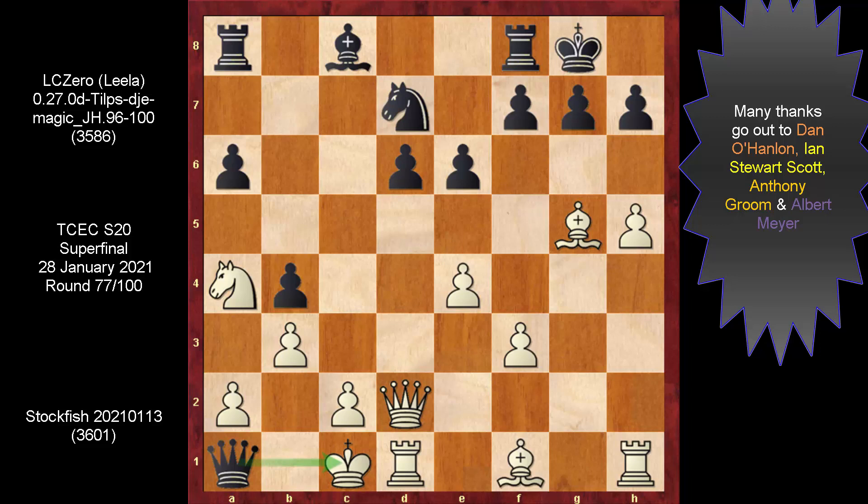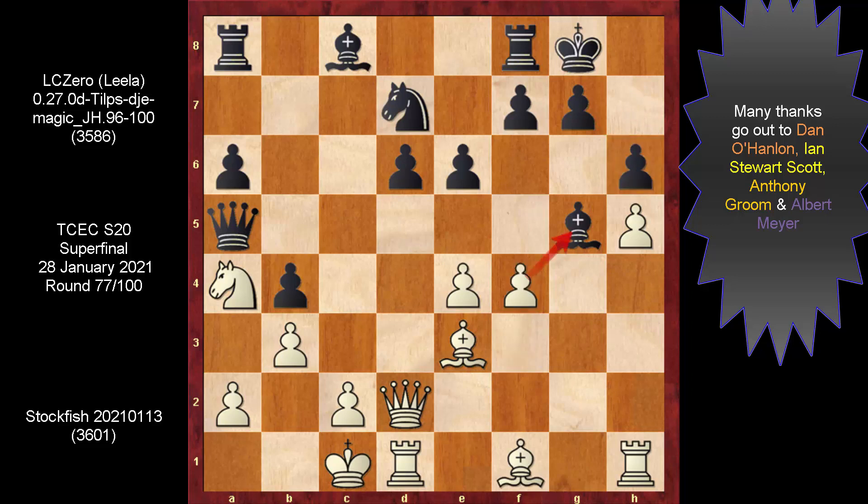Coming back, Qe5 looks more or less like a human trick. Leela did not get the queen involved, but chose to introduce this guy instead. When Stockfish attacked the bishop, Leela returned it to E7. Not only does the bishop escape, but the pawn on D6 is also covered. Leela is a pawn up and the position is solid and strong. You've heard the expression: more is not necessarily more. Having more pieces or pawns on the board can mean actually zilch.